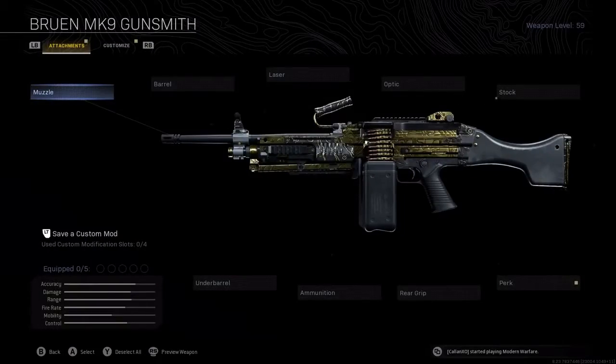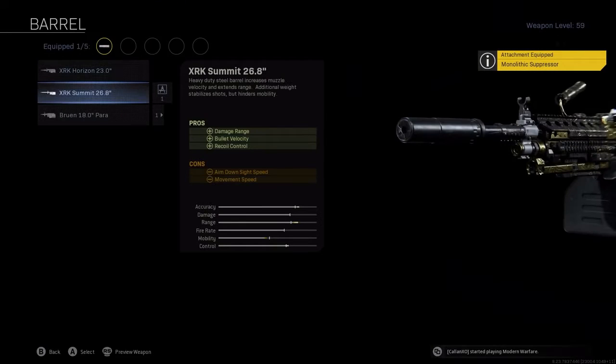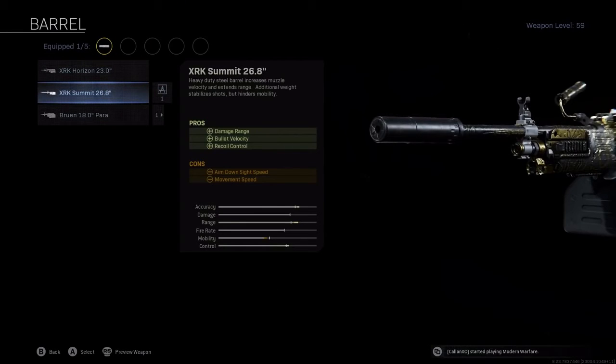On the Bruin itself you want to be running the Monolithic Suppressor — pretty much other than a few exceptions, if a gun's got a Monolithic Suppressor in Warzone it's going on the gun. Then you want to put on the XRK Summit 26.8 inch barrel for that extra damage range, bullet velocity, and importantly recoil control, to make your Bruin as strong as possible.